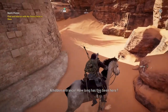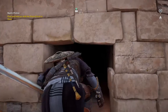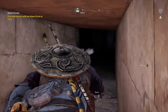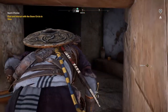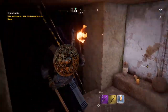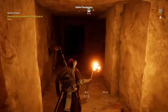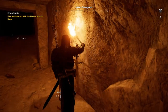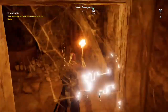A hidden entrance - how long has this been here? We're gonna go through the back of the Sphinx, slowly but surely. Out a torch because it's pretty dark. Head through here, light these up so we can have better lighting.